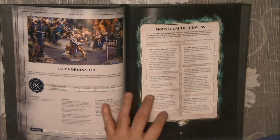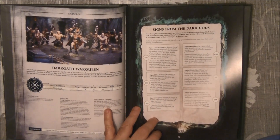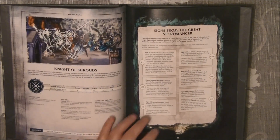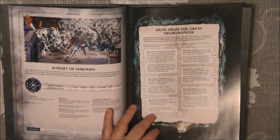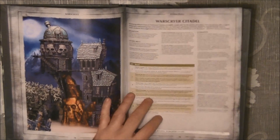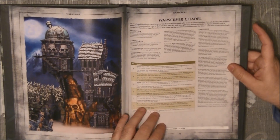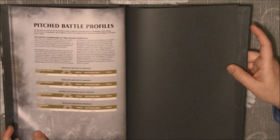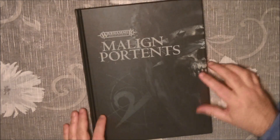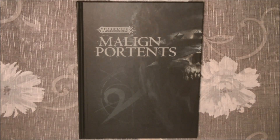Then we have the rules for the lord ordinator, the dark cult war queen, the fungoid cave shaman, and the knights of roads. We also have the rules for a terrain piece and the points. It's not a very thick book but it's quite interesting if you want to play campaigns.